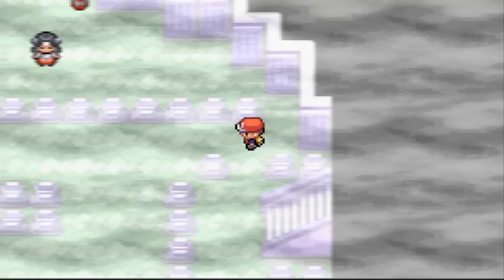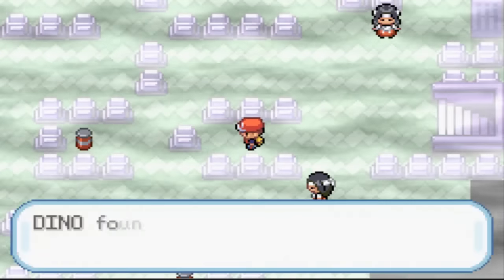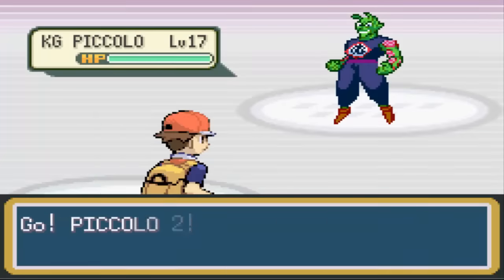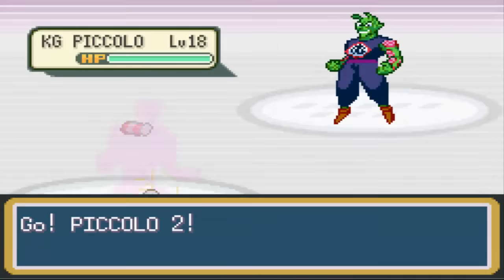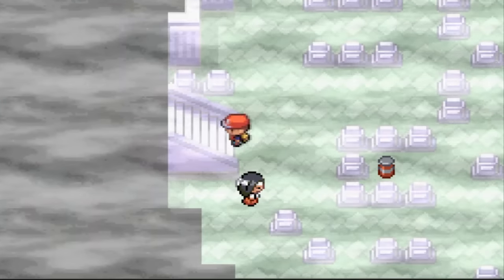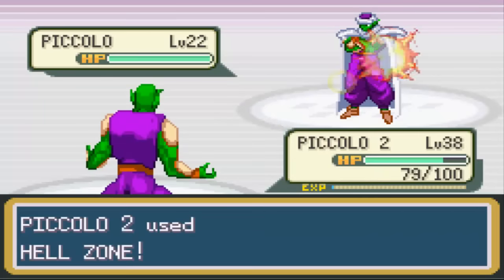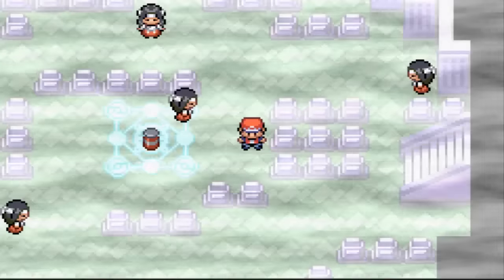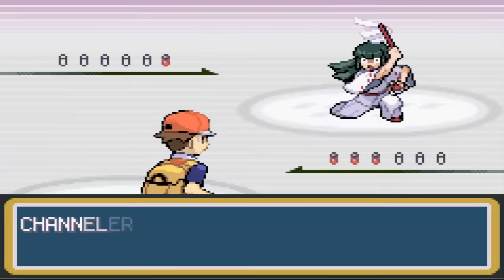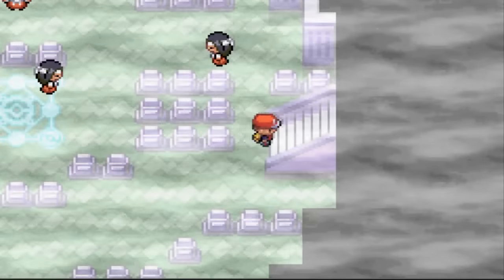Let's heal up Piccolo - he took quite the hits from all of them combined. Inside, it seems like there are King Piccolos everywhere, like the Gastly encounters in the original games. I should have grabbed a Repel - every step it's another King Piccolo. Let's take the Elixir item that's here at least. Piccolo the actual character does not want to join with you, wild King Piccolo!